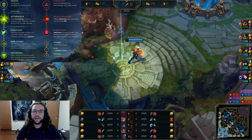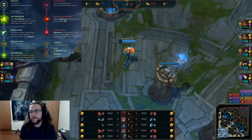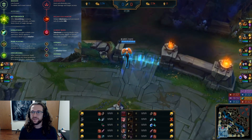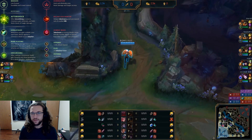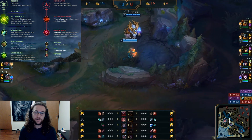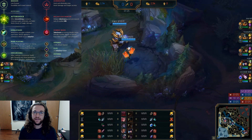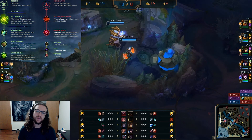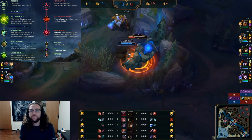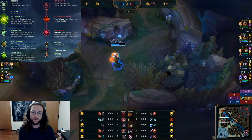Vi is really an early game champion that snowballs hard and hits her power spike at two items. She has problems in the late game being useful because she essentially becomes an ult bot — she's not a traditional frontliner. She has a hard time 1v1ing fighters like Fiora or Aatrox in the late game. Her best use case is either 1v1ing the enemy carry or isolating them in a fight while your team handles the rest.